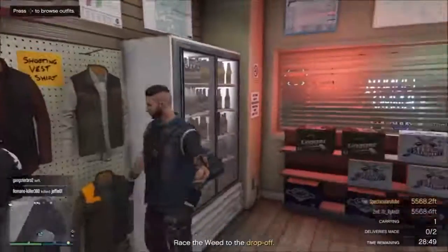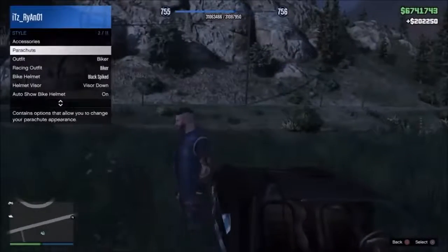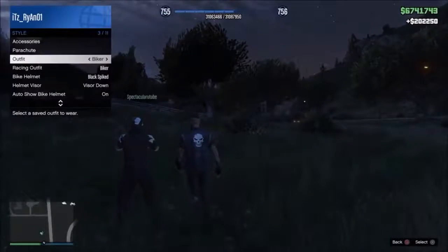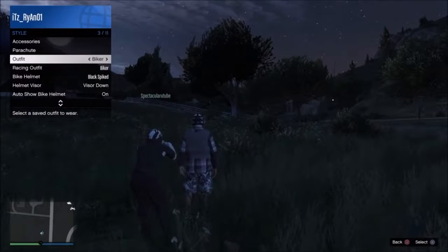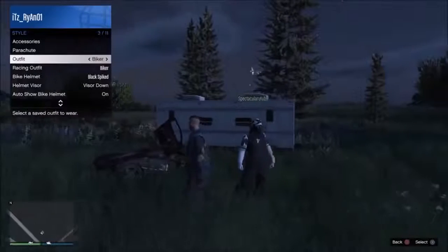Once you've saved, all you want to do is just complete the mission. Once you've completed the mission, all you want to do is open the interaction menu, go to style, and keep equipping the outfit that you saved in the ammunition store. I got a little bit worried as it did not show up, but all you need to do is keep on pressing X on that outfit and it should appear.